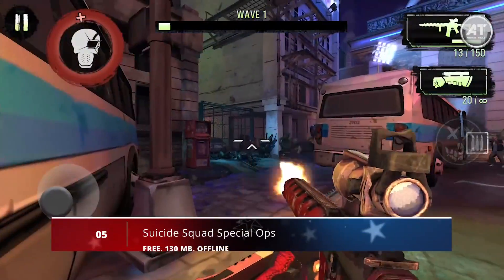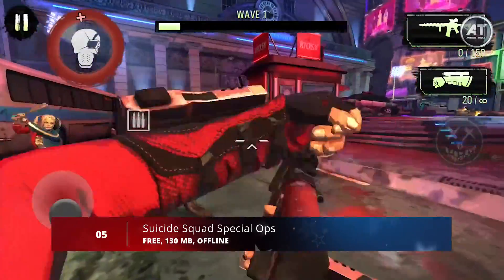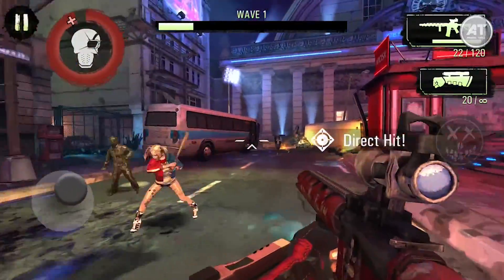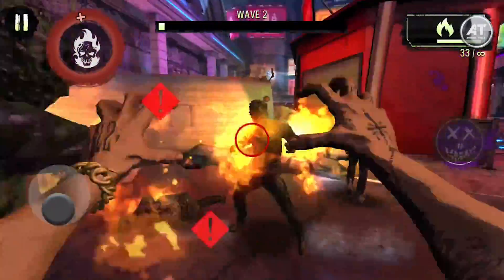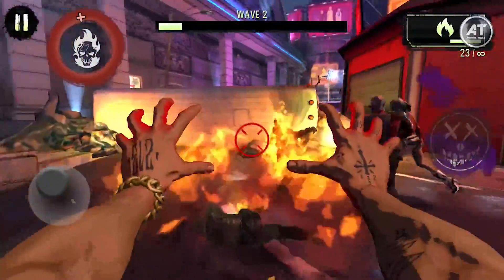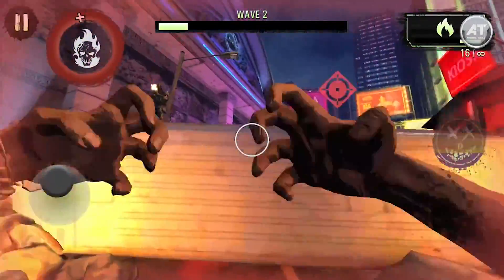Moving on to number 5, we have Suicide Squad Special Ops. Special Ops is an endless survival high-score chaser where you play as three characters from the movie: Deadshot, El Diablo, and Harley Quinn. You're fighting against waves of undead humanoid monsters who are shooting assault rifles and hacking with axes.